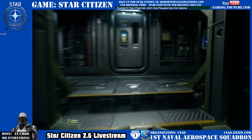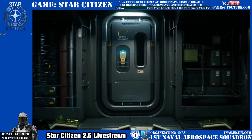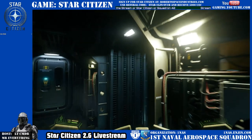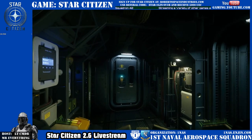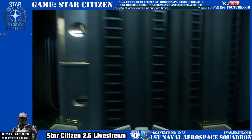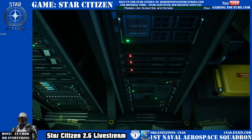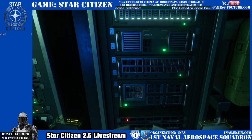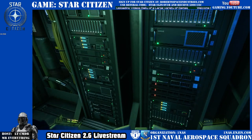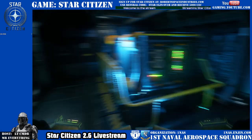That takes you to EVA access — a hatch above. Back up just a little bit, let the door close. It says upper hallway. This takes you to the server room — server access — and then over here, power plant access. So the server has a power plant access also. There's like two doors that go to the same place. Server access — look at all that data. Looks very useful.